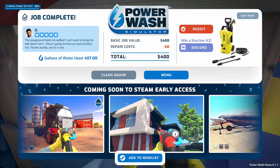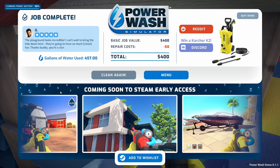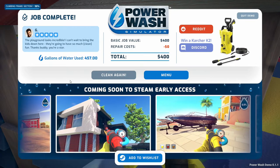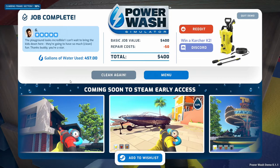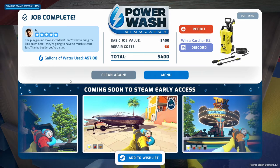I like the Frank Lloyd Wright house we're cleaning down there. Coming soon to Steam Early Access. Gallons of water used: 457. I'm sure that number could come down but whatever. I wonder if in the final game you'll be able to tactically under-clean. That would be an interesting thing.